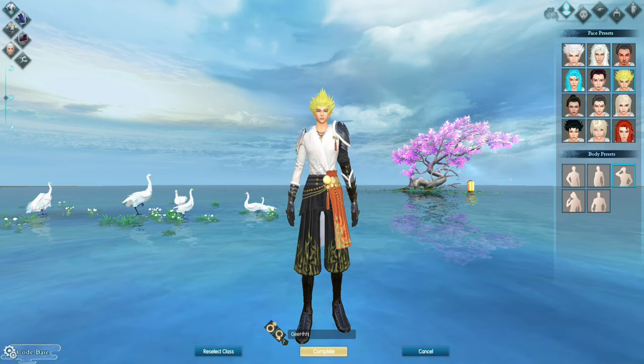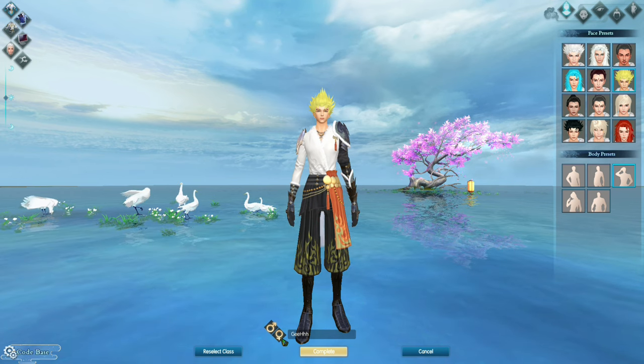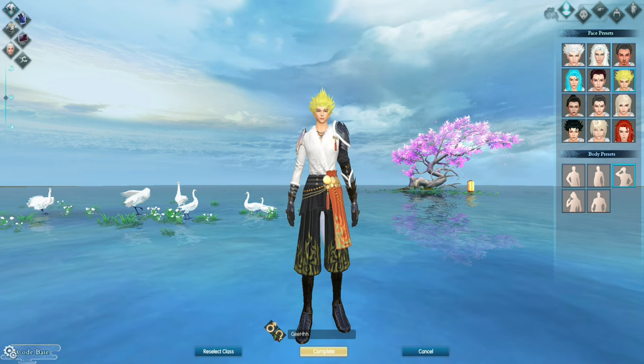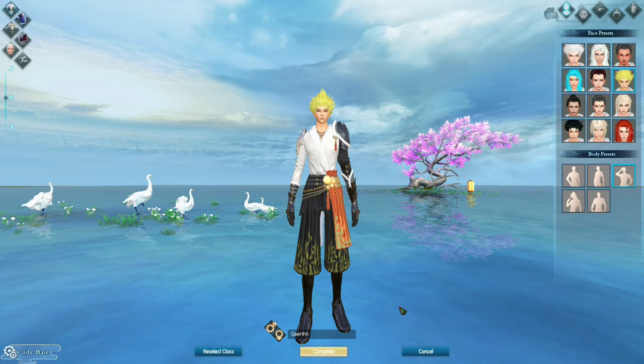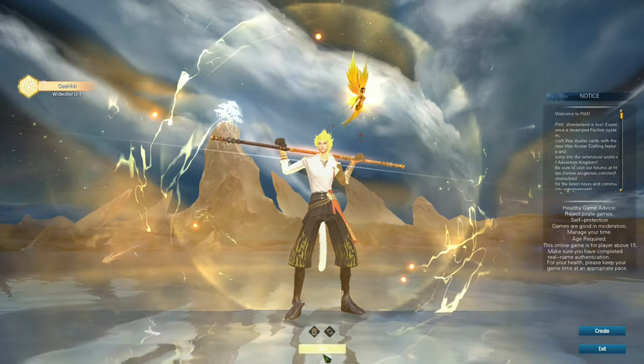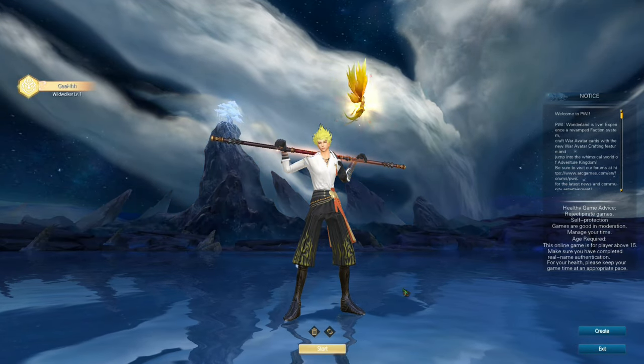Let's name our character. I tried pressing male and female but nothing's happening, so let's just use this. Complete. And there goes our character. Let's start the game — we got a fairy. Start.